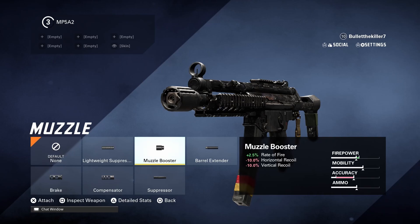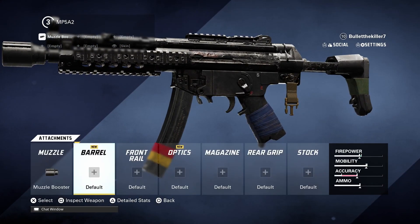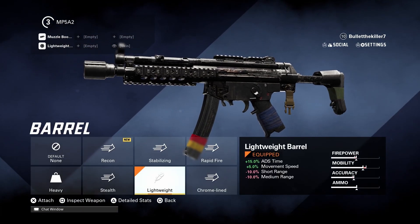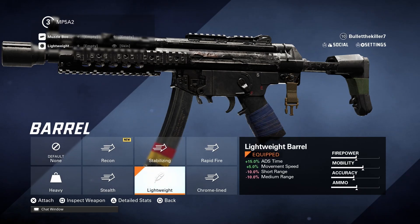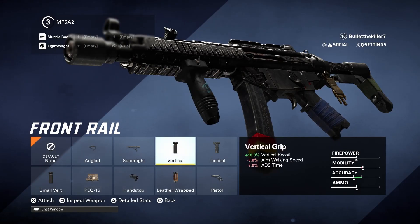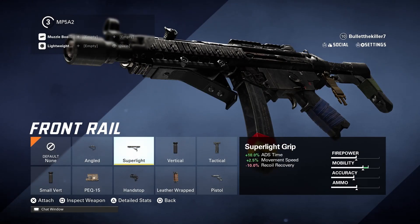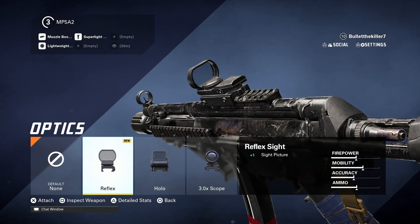The muzzle booster also puts a little effect on horizontal and vertical recoil. When you go to the barrel slot, equip the lighter barrel — it's more of a perks-style attachment. You get stealth and lightweight, which kind of reminds you of Call of Duty perks, frankly speaking. Then go ahead and equip the super light front rail, which increases your ADS speed, decreases your ADS time, and also increases your movement speed.